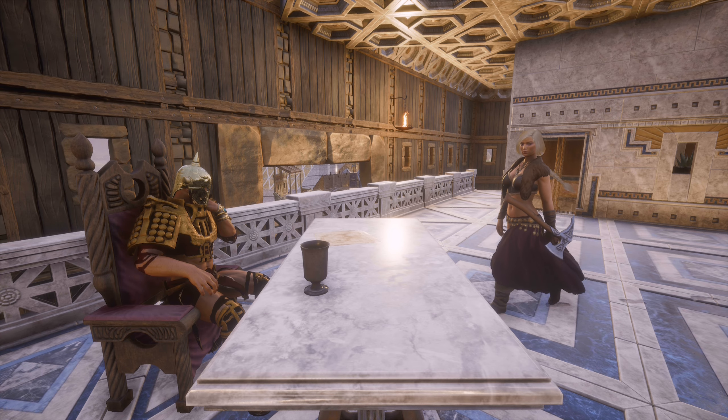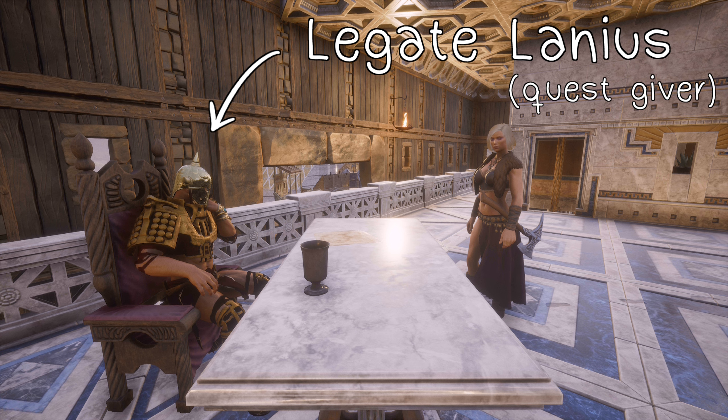Once you reach the base, you're going to want to talk to Legate Linnaeus. He's on the second floor of the main building, and he'll give you some good experience points for continuing the tutorial.